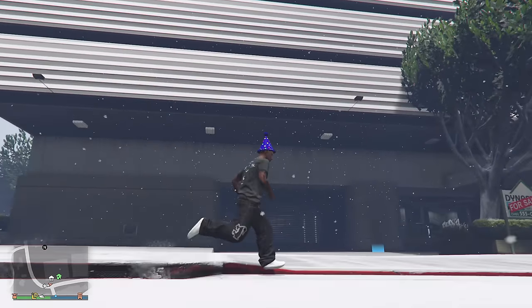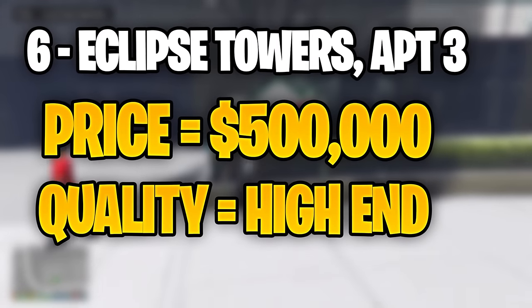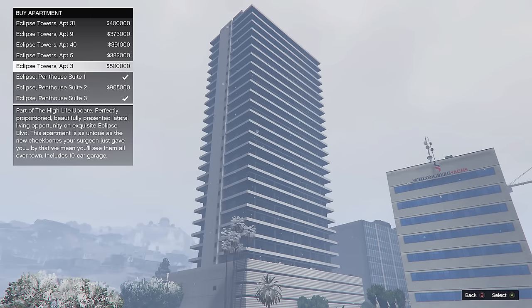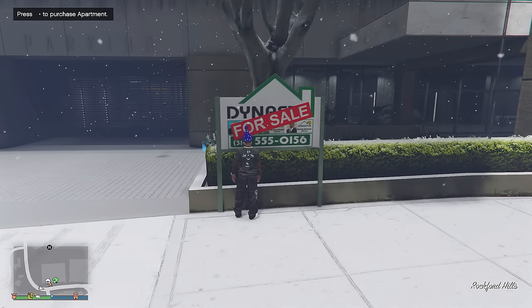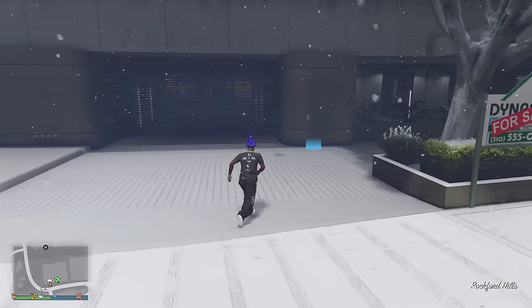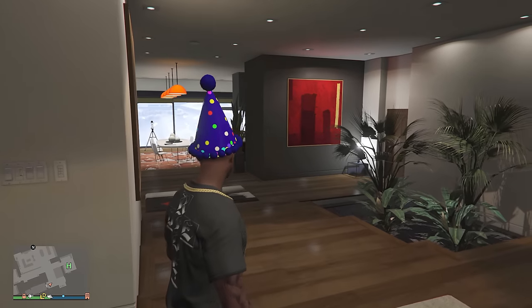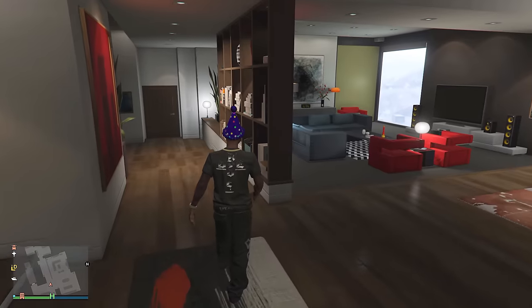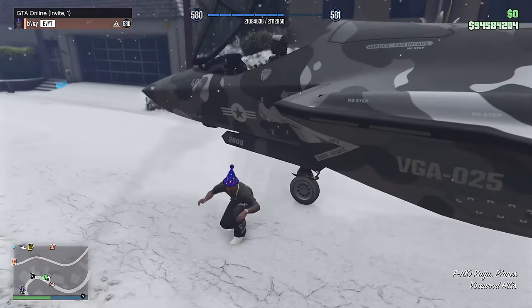Moving over to the number six spot, I went for something that is super nostalgic. This apartment will be the Eclipse Towers Apartment 3 — the infamous $500,000 apartment. Back in the early days of GTA Online, pretty much everyone wanted to get this apartment. It was by far the best one, and of course, the most expensive. Nowadays in GTA Online, we do have a bunch of different apartments and this is now not the most expensive. But nostalgia-wise, it is by far one of the best. The interior of this apartment is just similar to all of the other apartments — there is nothing really special or unique about it, and this really comes down to the location, which is essentially what you guys will be paying for.